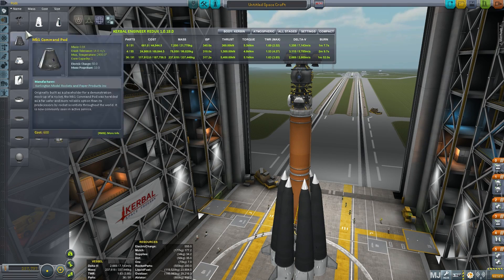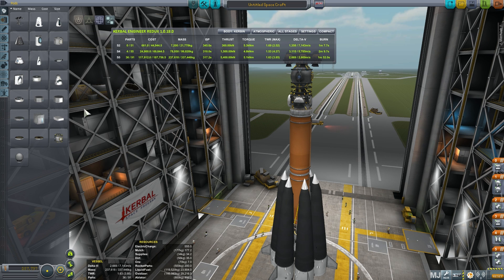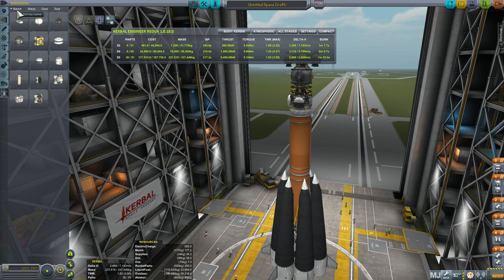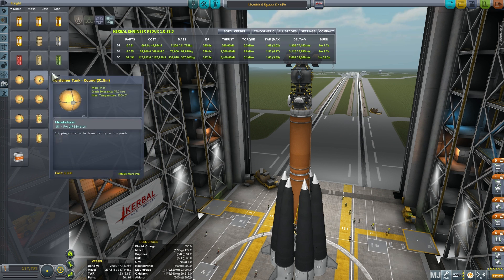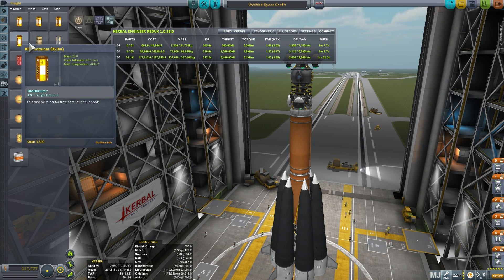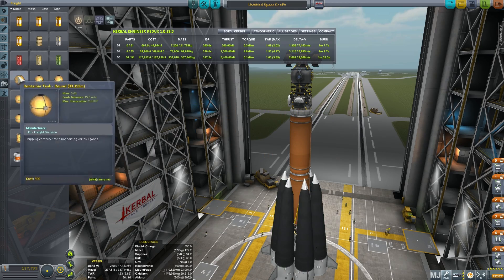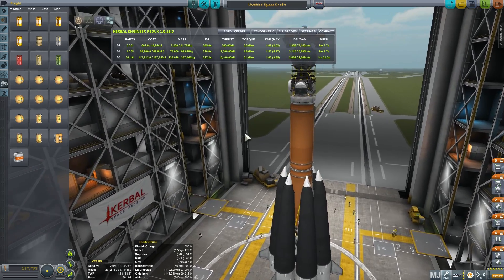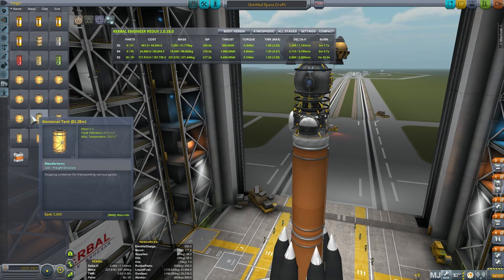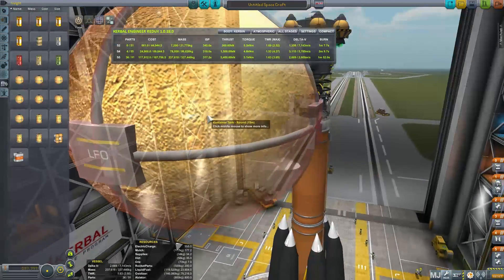So this is what MKS Light adds to the game. It adds a few modules and specifically two subcategories: one is called Freight and one is called Colonization. All the colonization modules are right here — this is essentially how you can make your colony anywhere on any planet, satellite, or moon. It also adds these things called freights, which are basically like tanks and various freight containers where you can put extra things. Look how big they actually get — this is the biggest one, it's humongous.